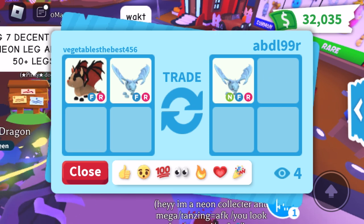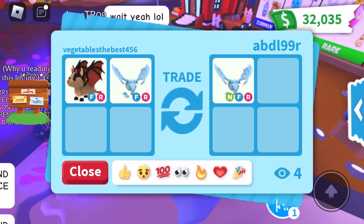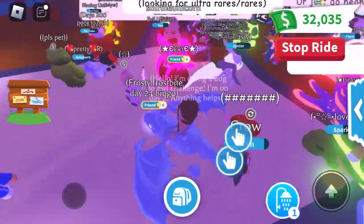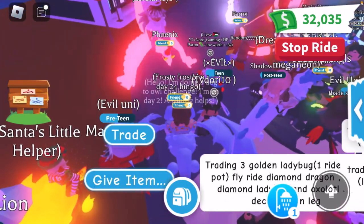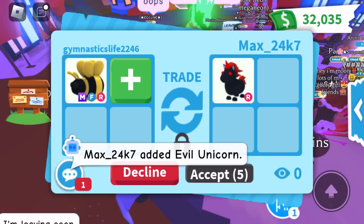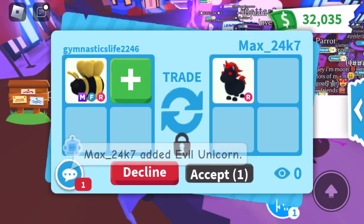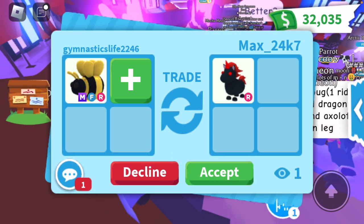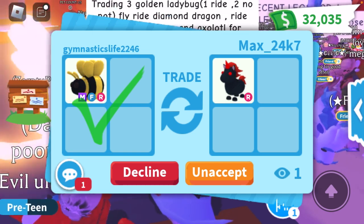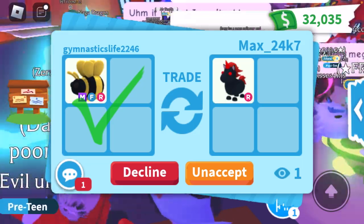Who'd be over in this trade? I feel like the person with the Bat Dragon and Frost is over. They said 'LOL over.' Moving on — there's someone on an Evil Unicorn not in a trade, so I'm going to offer them the Mega Neon King Bee. I'm a bit sad because comments on my shorts said trading for the Mega Dota Bird was a loss, but you win some, you lose some. They declined though.